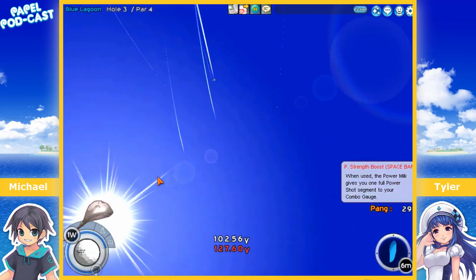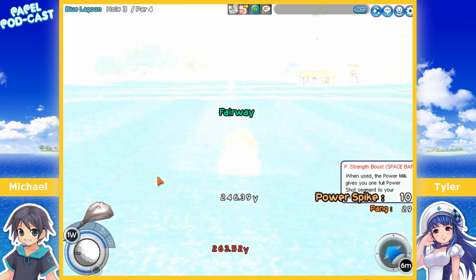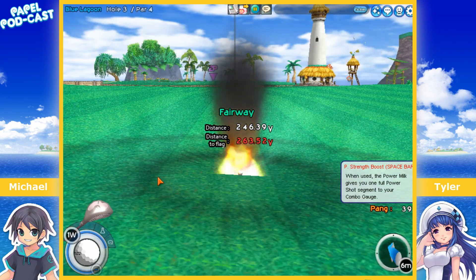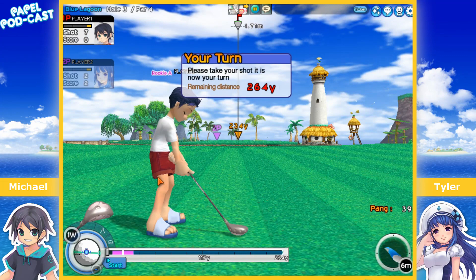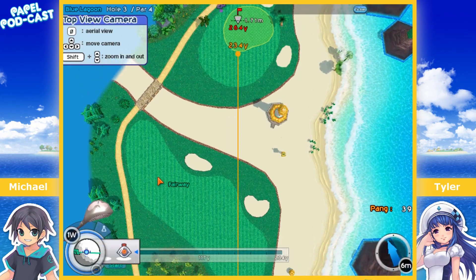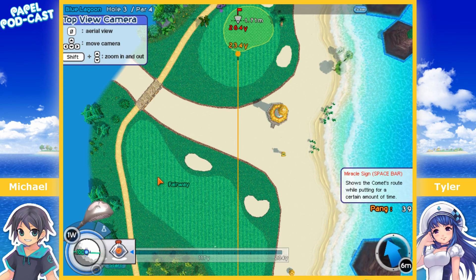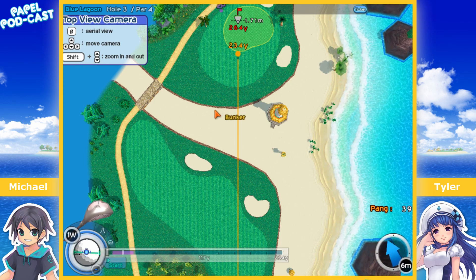I'll try to do a Spike here to show you what a double power-up Spike looks like. It goes really high up, transforms, and then spikes down. That is so cool! There's also a putting item I'll show you.